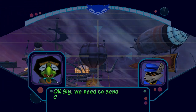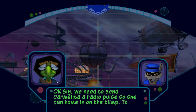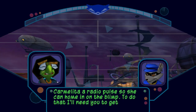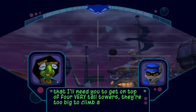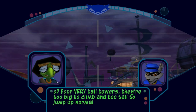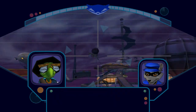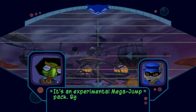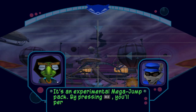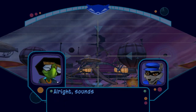Sly, we need to send Carmelita a radio pulse so she can home in on the blimp. To do that, I'll need you to get on top of four very tall towers. They are too big to climb and too tall to jump up normally. It's an experimental mega jump pack — by pressing the R2 button, you'll perform a huge jump, so be careful. Alright, sounds like fun.